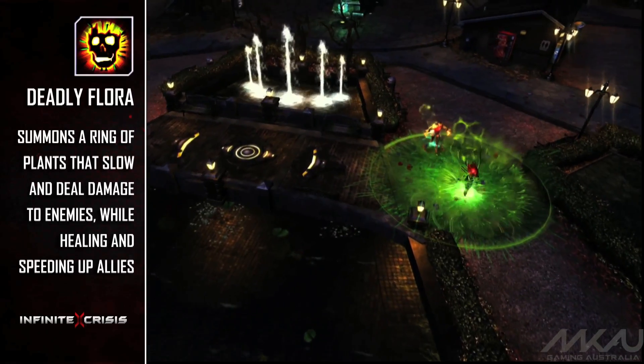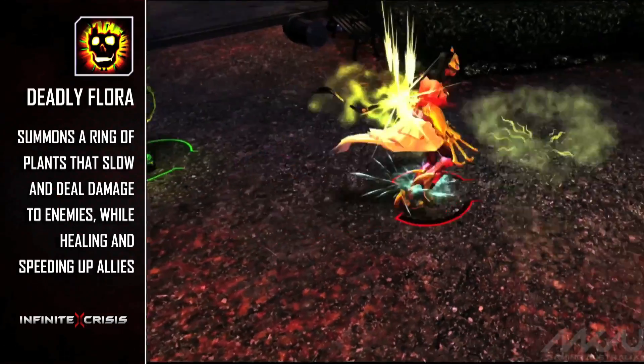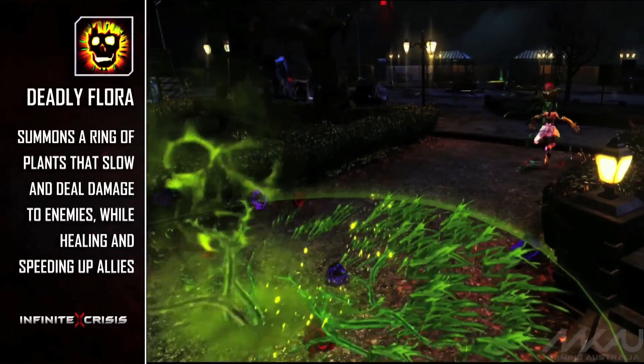Deadly Flora summons a ring of vicious plants, slowing enemies caught inside and dealing power damage per second. Allies in the ring are healed each second and have their movement speed increased.